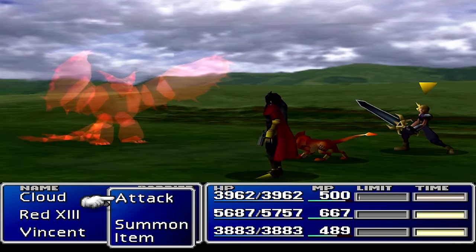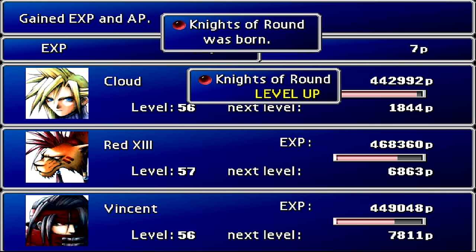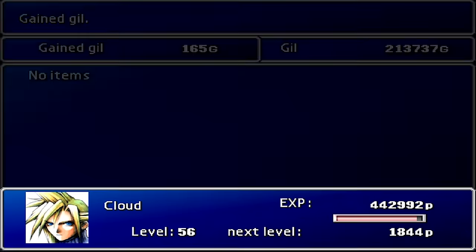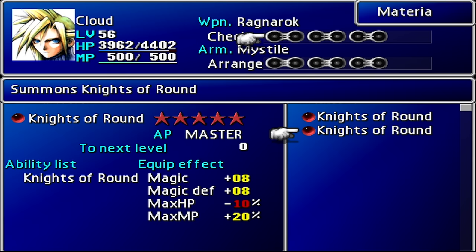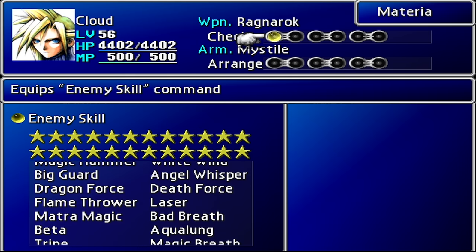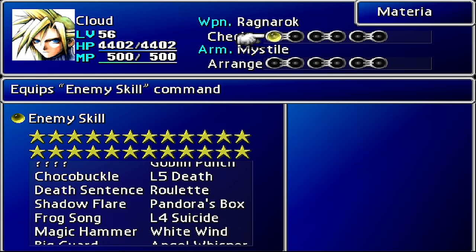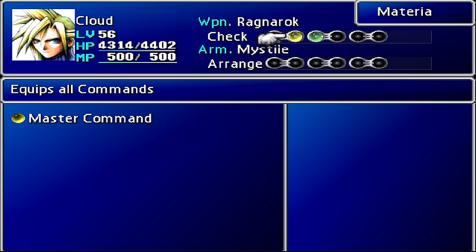Lastly, I need to quickly explain how duplicating materia works, since I get questions about it all the time. Whenever you master a materia — doesn't matter if it's a simple fire materia or the great Knights of the Round materia — you instantly receive a level 1 duplicate of that same materia. Mastering this materia will yield another duplicate, and you can continue this process as many times as you want. The only materia that can't be duplicated is the underwater materia, which can be mastered, and enemy skill materia, which can be mastered if all the enemy skills are found but will not duplicate. The master materia you can get from mastering all the other materia in the game also don't duplicate because they don't level up at all. You can get multiple copies of each master materia, but we'll talk about that later.